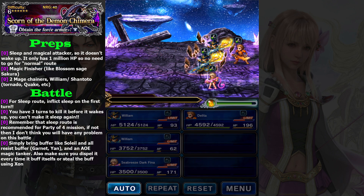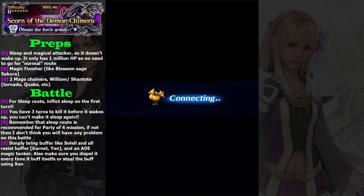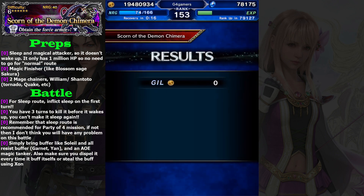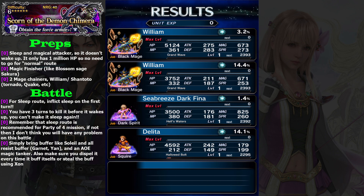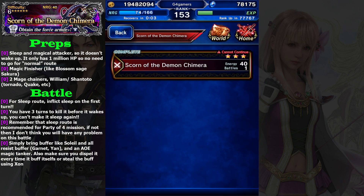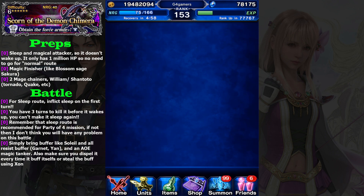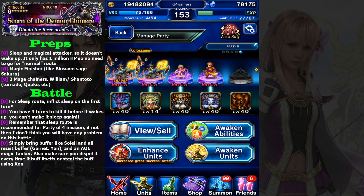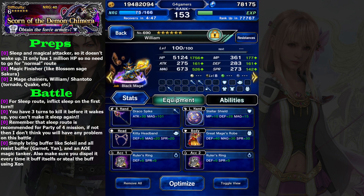Now let's take a look at the equipment. I have defeated it before so I won't get any reward anymore. Basically, if you want to defeat it normally then you need spirit buff and ailment resist, but I don't think that's worth the effort because you need to re-equip your character. This is really easy to achieve. Let's see my William's equipment. I use Draco Spike — Draco Spike is free from the Behemoth raid event, so there's no reason not to have it.